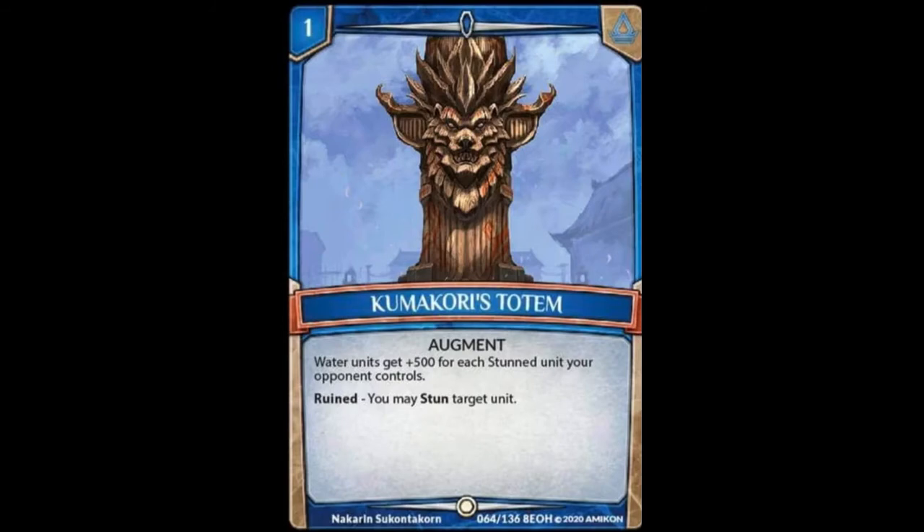The last common is Kumakori's Totem, a 1-cost augment that reads: water units get plus 500 for each stunned unit your opponent controls. That could spiral a little bit, and it has a ruin ability that reads: you may stun target unit. Being able to buff up your guys based on how many stunned units your opponent controls is really cool. And then on top of that, if your opponent tries to destroy this, you get the added benefit of stunning something. A very nice little augment, especially for cost of 1 — it can really pump up your little weenie penguins.